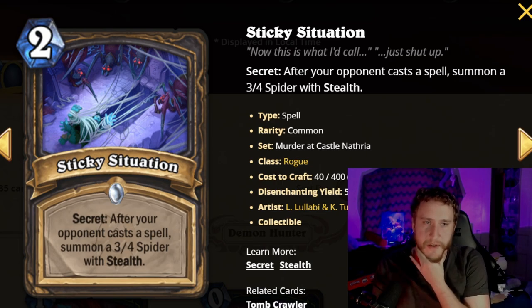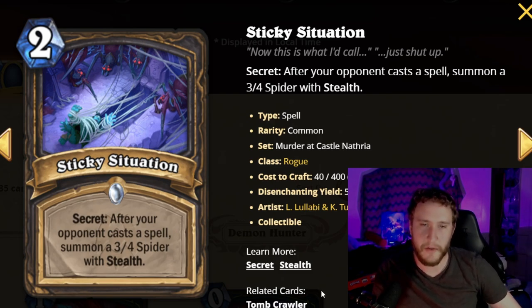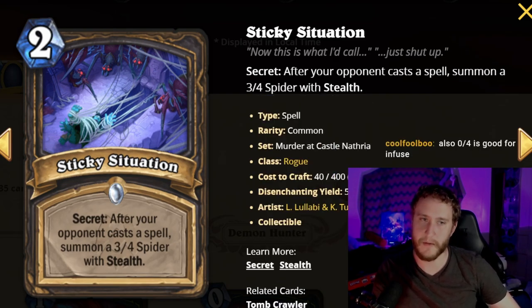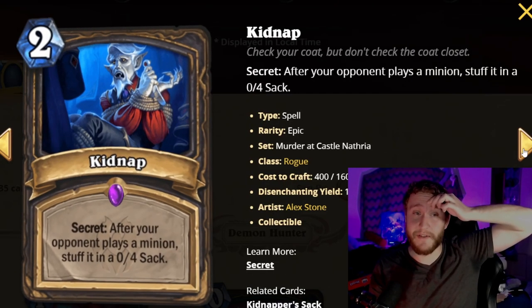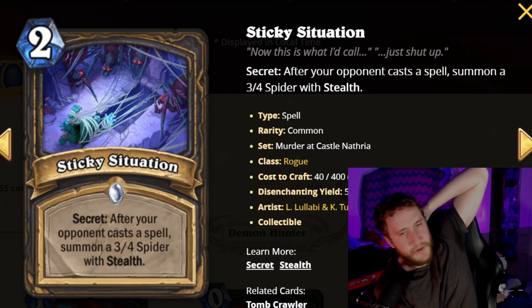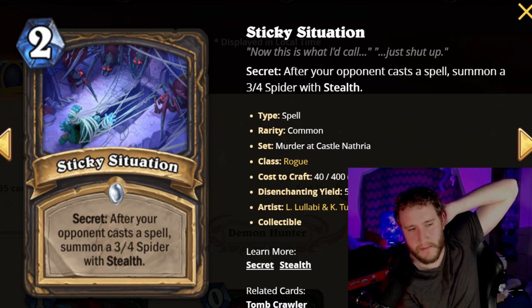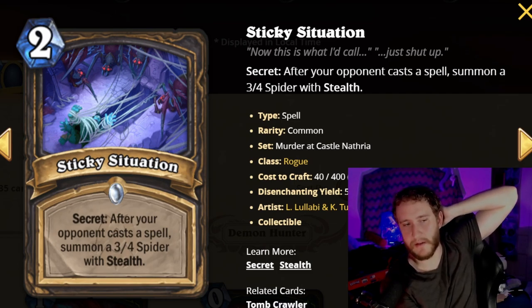Next is Sticky Situation, a two-mana secret: after your opponent casts a spell, summon a 3/4 spider with stealth. This is basically a reprint of Cat Trick from Hunter, which was a 4/2 beast with stealth for the same cost. Cat Trick wasn't very good because opponents often wouldn't have spells, and this has the same problem. A 3/4 with stealth is sometimes better than a 4/2, sometimes not — it's roughly comparable.